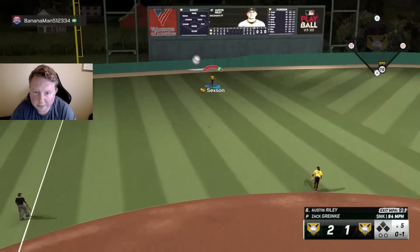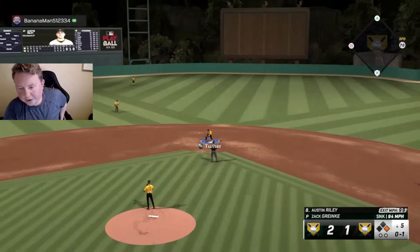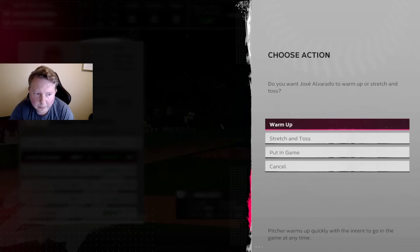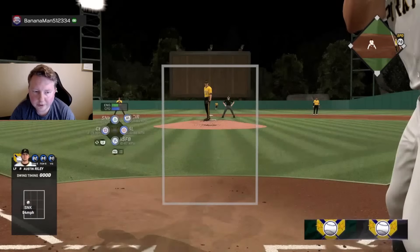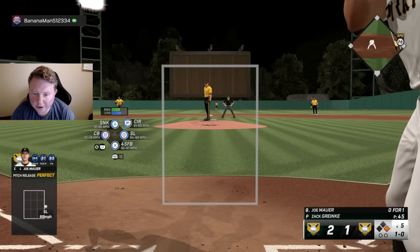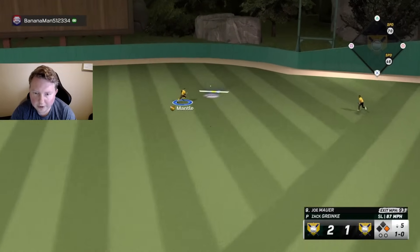Sticking with our sequence there and he finally turns on one — should have a play at second — that's a single. Good adjustment by him, so now things are getting a little weird. We need to start thinking about getting the bullpen up — when do we start working or sticking with what's been working, and when do we start adjusting off. I did mention earlier one of the mistakes I've been making this game is not throwing the slider enough to lefties, so we're going to try to do that this at-bat.